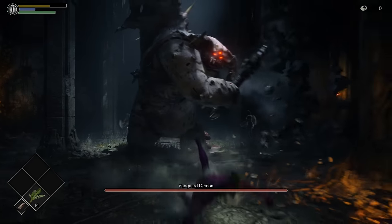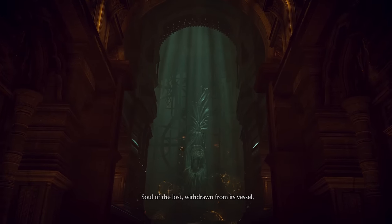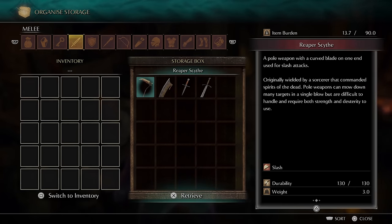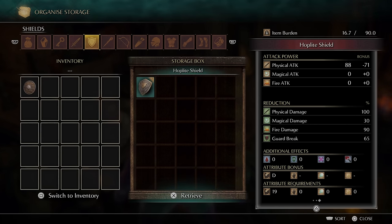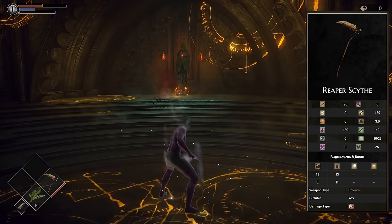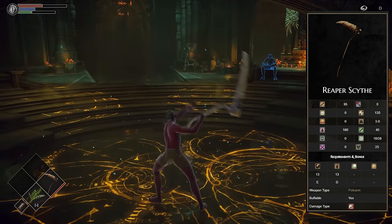One big wallop from this chunky monkey and we're transported to our new home, the Nexus, which acts as a warp room style hub area in this game. And here it is — the weapon that's hopefully going to carry us to victory. It's classed as a pole weapon with E scaling in strength and D in dexterity, meaning those two stats will have a tiny effect on increasing its damage, but not by much. It can also inflict bleed, which is extra damage over time if we attack the same enemy enough times to build it up.